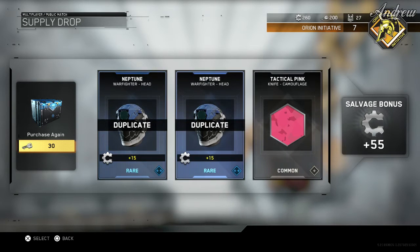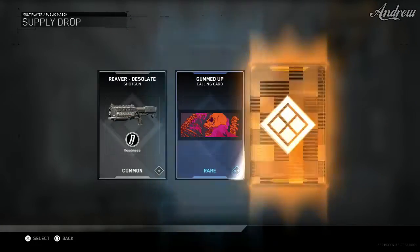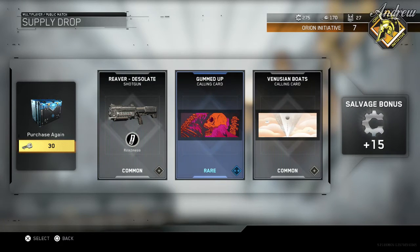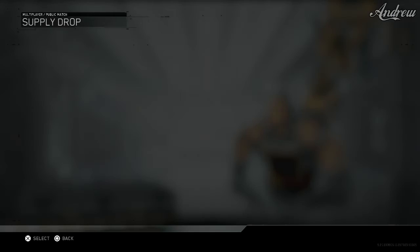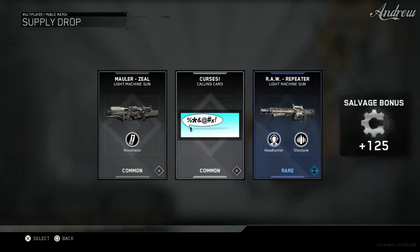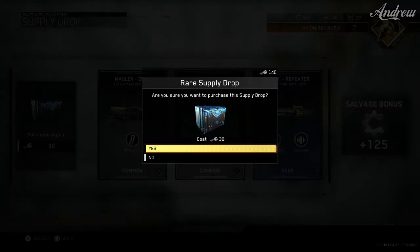Let's open the next supply drop. Hopefully we don't get those duplicates again — banshee, no reaver. That calling card is actually pretty cool. I'm not gonna lie, I hope these calling cards and stuff actually carry over to the real game and aren't just in the beta. It looks really cool when you open it.